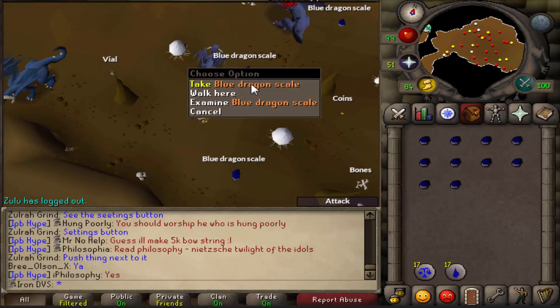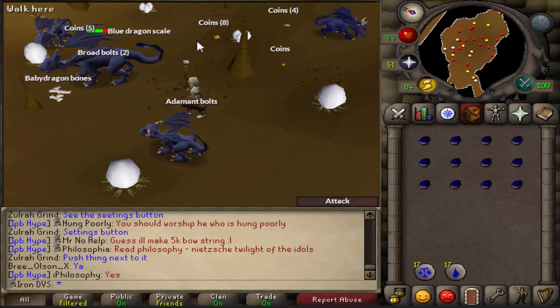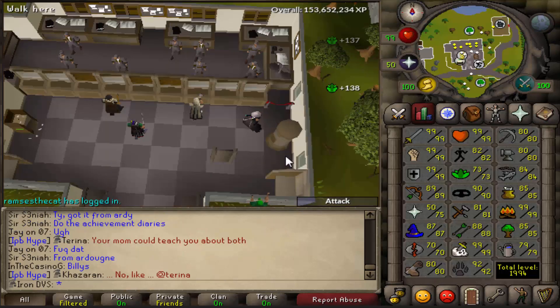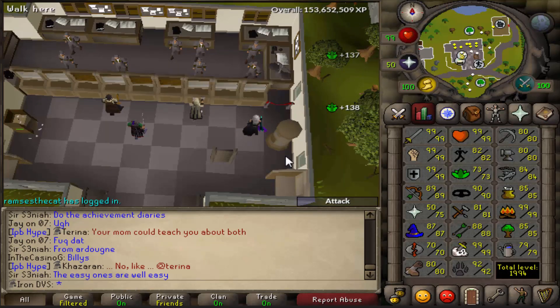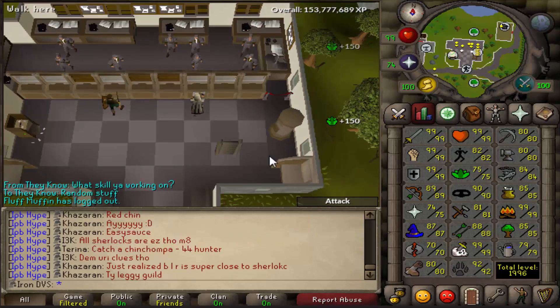Seeing how close I was to 2k total, I decided to go get some quick levels. I had some herbs banked, so I figured Herblore would probably be the quickest way to get some levels. I made mainly Weapon Poison, Anti-Fire Pots, and Super Defense Pots. Combined, these got me 75 Herblore and 1996 total.